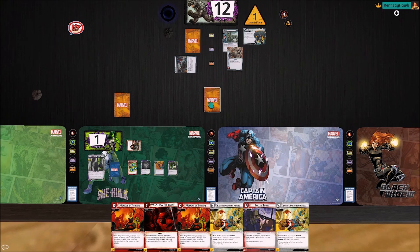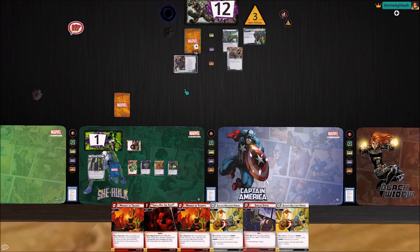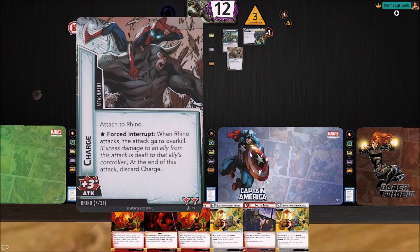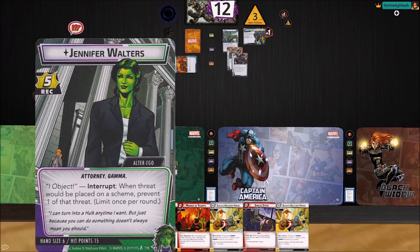He's going to get a threat, scheme for one, two, three. We'll object one of those. We've got two nasty cards to deal with — a surging Assault into illegal work, so we're going to place an acceleration token. The other surges into a Charge. That's really bad for us — not ideal, not ideal. We do not have the Avengers support on this side, so unfortunately we can't do any shenanigans there.